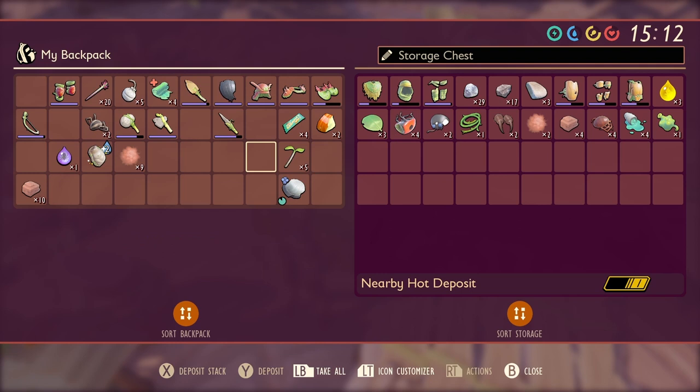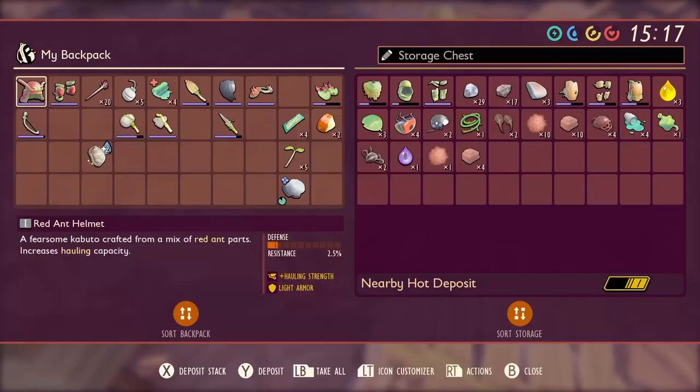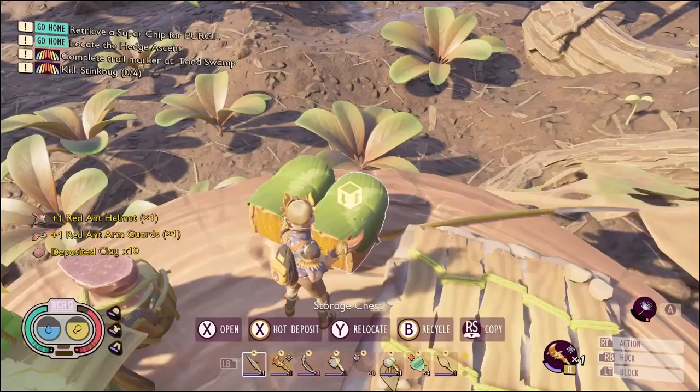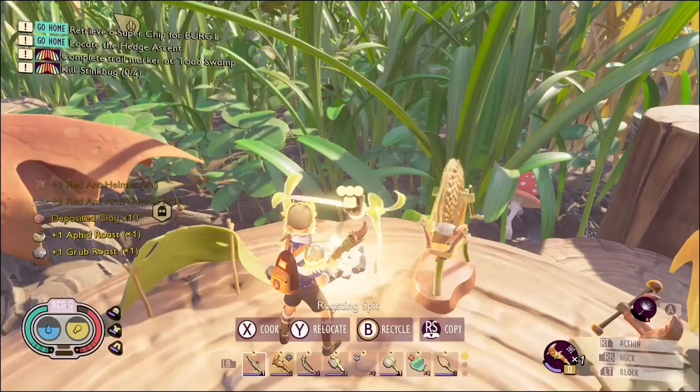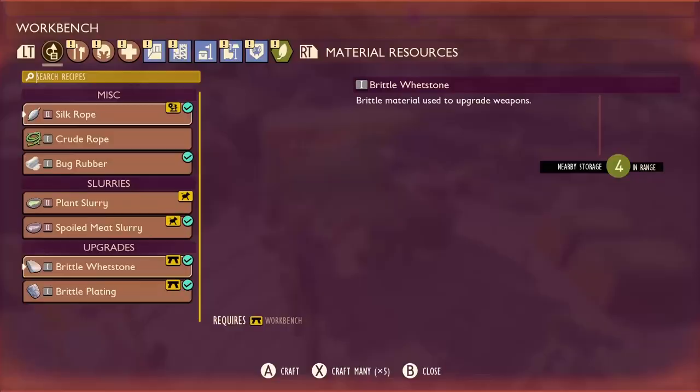The ant armor gives us the ability to carry extra, so we'll hold onto that. We don't need to carry the sprigs. Granola bars we'll save for boss fights. Stink bug — what do we need for a gas mask? We didn't get that.